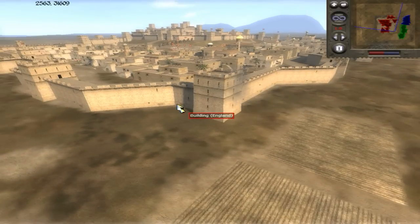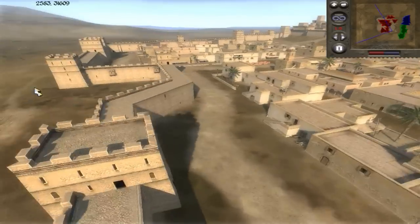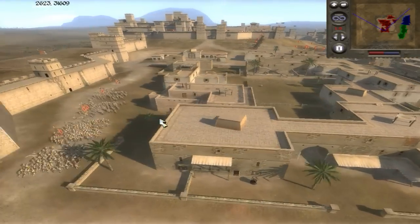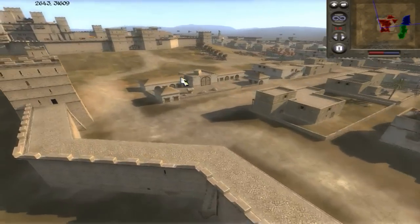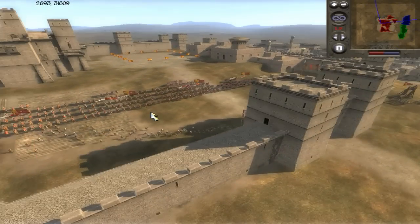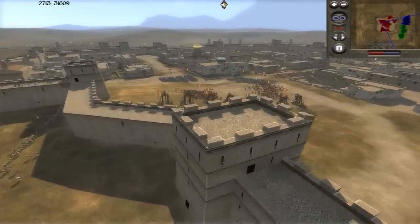Something you'll recall from Medieval 2 is you have the opportunity to make cities either commerce-based or military-based, and the military-based ones such as this one have pretty formidable structures. This one has two layers of defense with knights defended on the inside — it's going to be two English players on the inside.